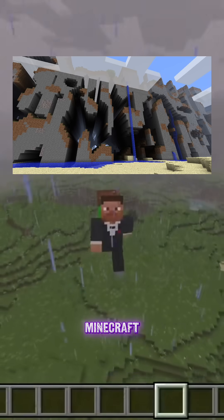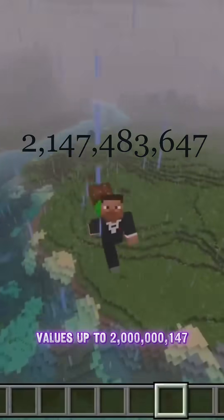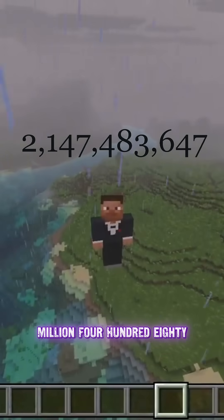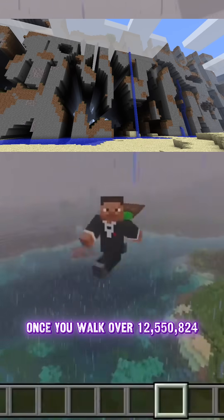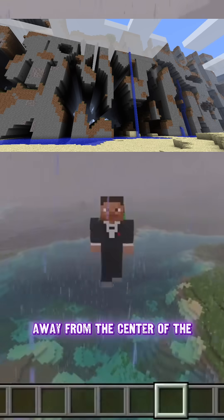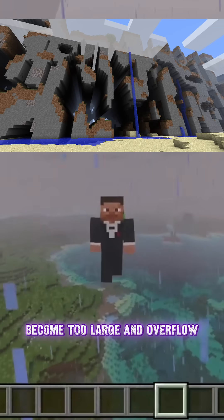But the early version of Minecraft used 32-bit integers to store the noise data, and those can only handle values up to 2,147,483,647. Once you walk over 12,550,824 blocks away from the center of the world, the numbers used in the noise calculations become too large and overflow.